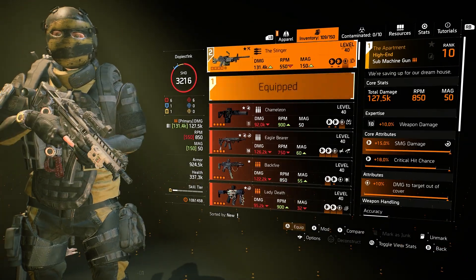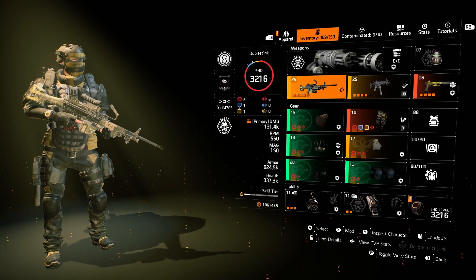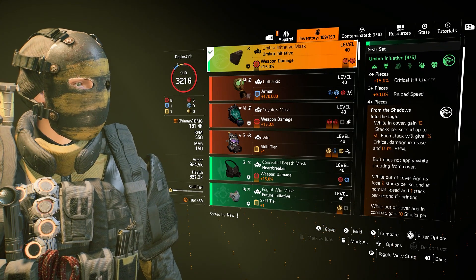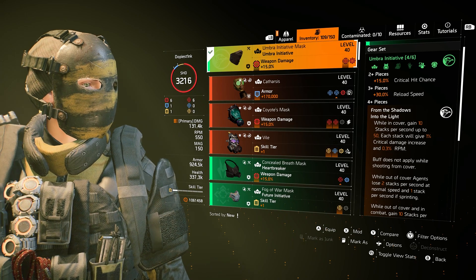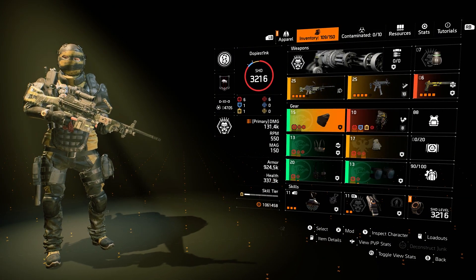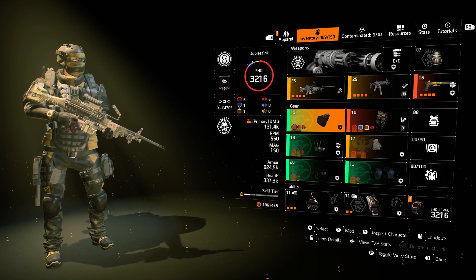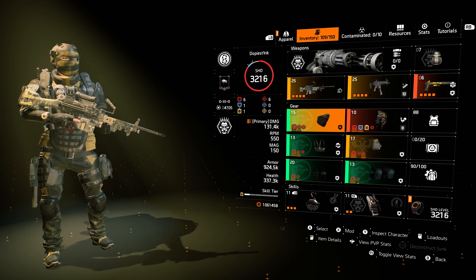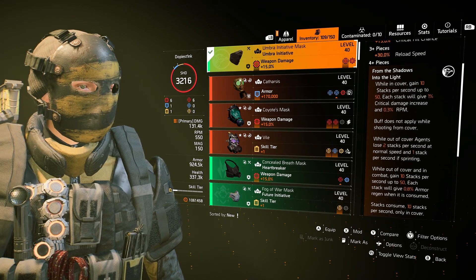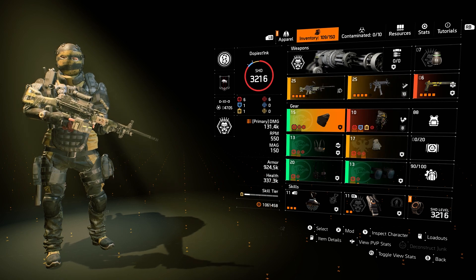Once I started thinking about doing this video, I thought — we just got another set added to the game that promotes cover usage, and that's Umbra Initiative. When you get in cover, you get all those stacks. The idea for this build I've put together is: get in cover, build up Umbra stacks, do a quick cover-to-cover, and then you have super increased RPM, crit damage, and 20% extra weapon damage. It's a pretty nice bonus.